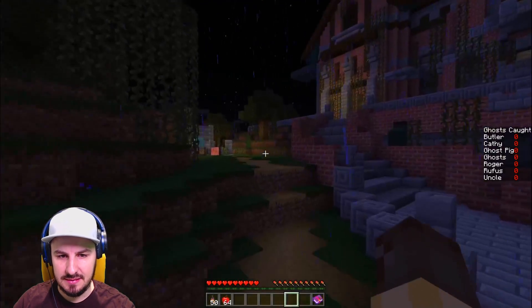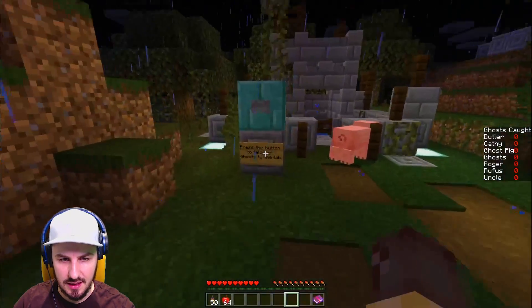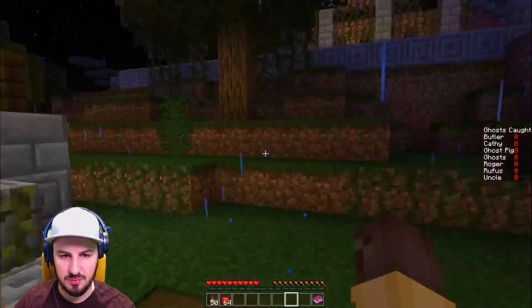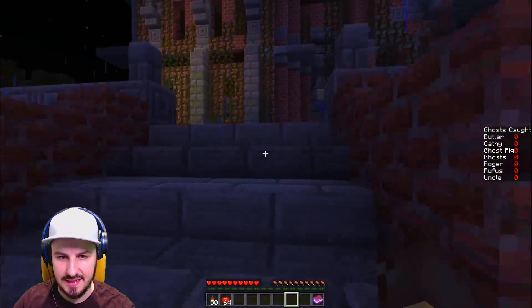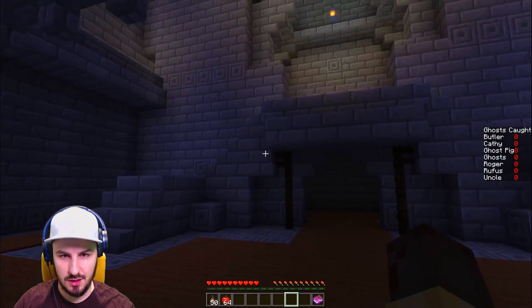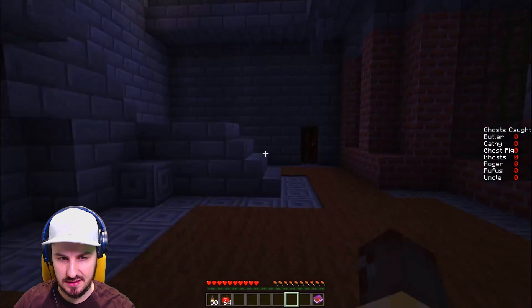What is this thing? Press the button to teleport ghosts back to the lab! Okay — so I put them in there and press the button and it brings them back to the lab. That's how I catch them. Interesting, I like it. Freaky scary mansion — here we go!